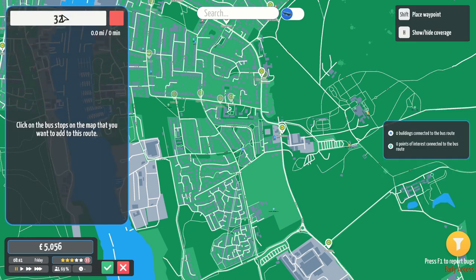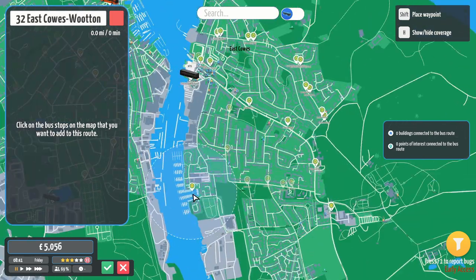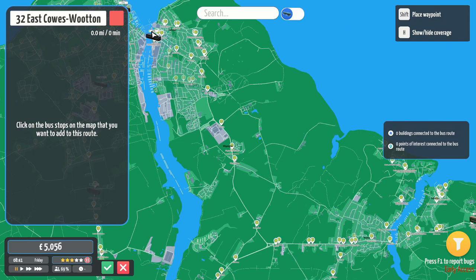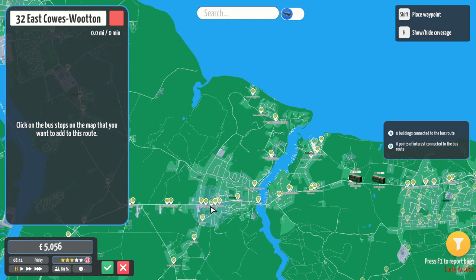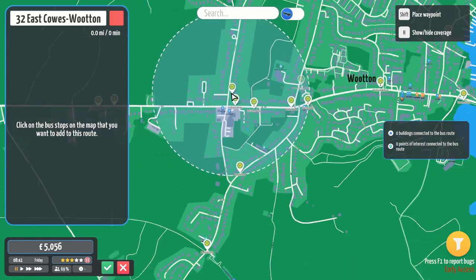This is going to be the 32. It's going to go from here, through this way, down there. It's going to stop at Whippingham Forge, through here, this way, around, down. And it's going to go back and turn around at Lushington Garage.